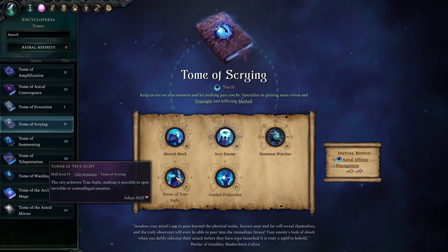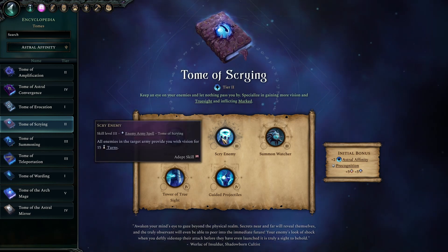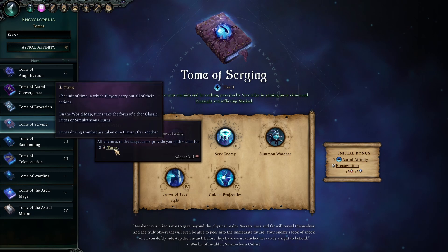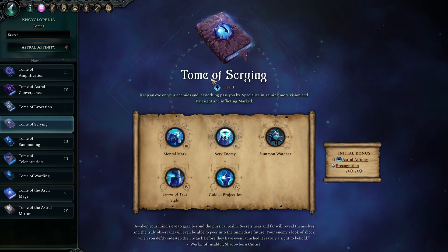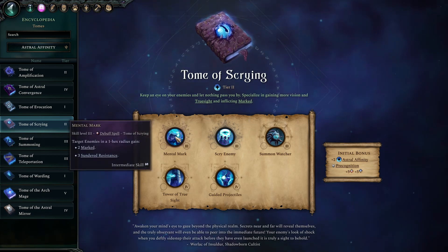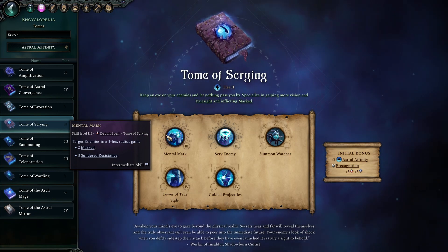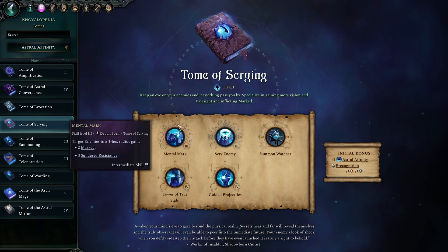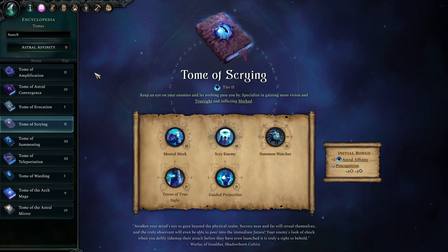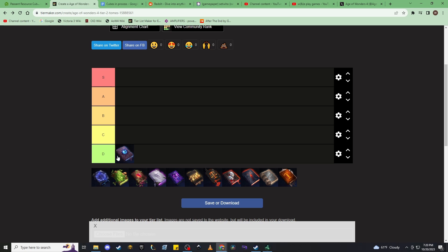You get access to the Summon Watcher — a tier three summonable you can start cranking out as soon as you pick up Tome of Scrying. These do a lot of damage: 12 lightning damage is no joke, especially against units with lightning weakness like iron golems. Psychic Gaze is 36 damage on a one-turn cooldown — same as a triple shot. Critically, it has a 60% chance of stunning, gives two mark, can't miss, at six range. It has ethereal, immune to many statuses, Scrying Eye means immune to flanking and charge resistance. However, the Tower of Truesight you're never building — your cities naturally have Truesight anyway. Mental Mark doesn't reduce enemy damage output meaningfully. This whole tome just doesn't work, and it's not Tome of Scrying's fault — the ranged unit nerf made it mostly just the Summon Watcher and basically nothing else.